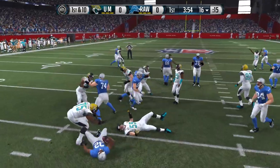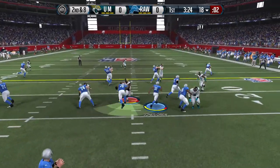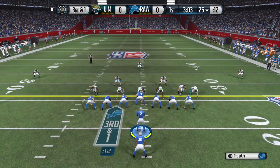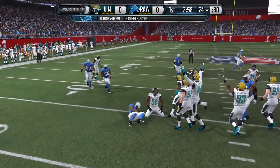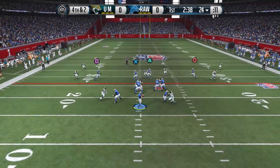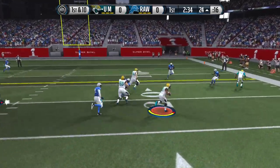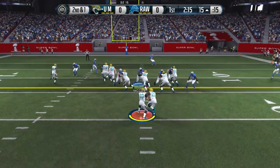We start things off on offense — first play, run up the middle, not a great gain, two yards for Maurice Jones-Drew. I'm gonna stick with running the football. Third and one, we try to get outside but my opponent makes a great play and tackles me, bringing up fourth and two. I go for it — my tight end looks open — but his linebacker, I think that was Luke Kuechly, steps in front of it and sets my opponent up with great field position, pretty much in the red zone.